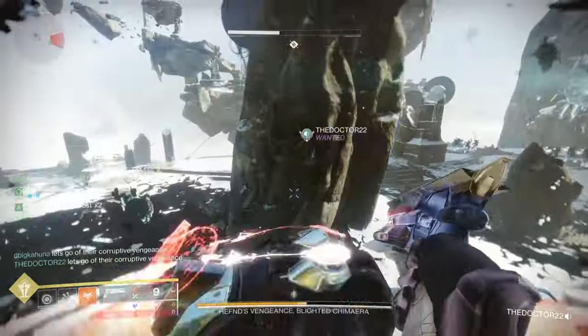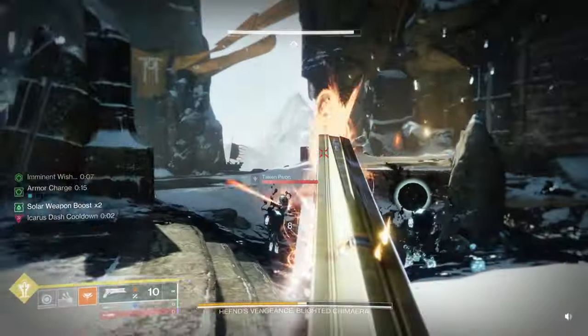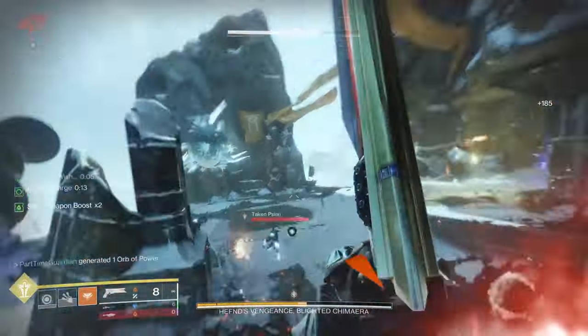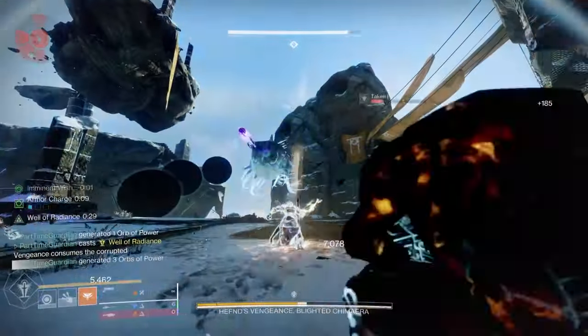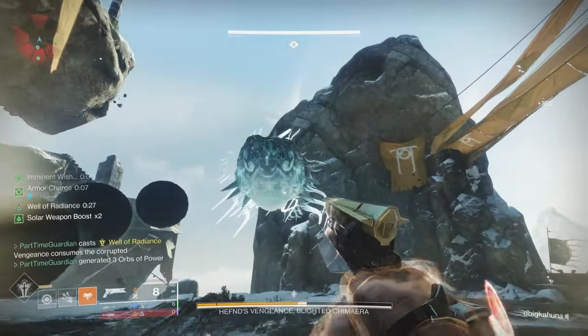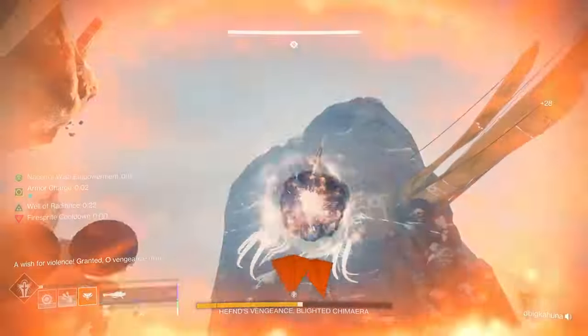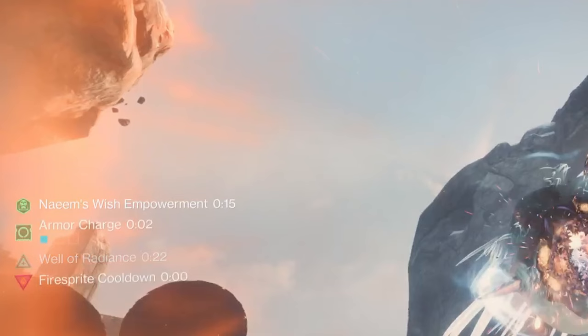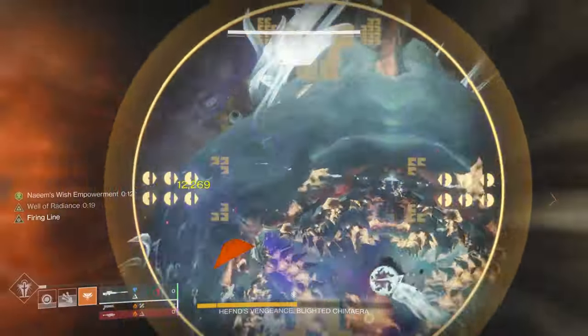If you've done this correctly, you still have enough time to quickly go over and place a well down for DPS. If you've closed all four Aether Machines, you're going to have about 20 seconds or so of DPS time, which is critical because the DPS windows are very short in this encounter. There's a buff called Nareem's Wish Empowerment with a timer — when that timer ends and you see the shield go up and down, that portion of the encounter is done.